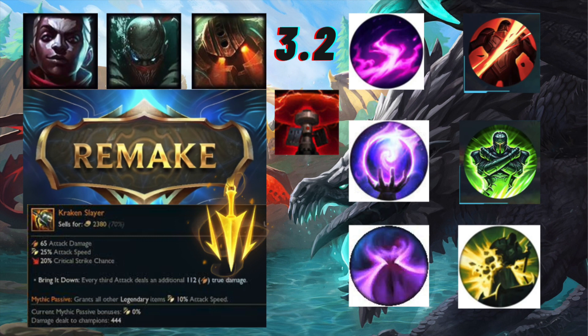Think something like a Kennen top, a Gragas jungle, and a normal mid lane mage - maybe three huge sources of AP damage. I can see someone taking Nullifying Orb as a counter rune to an AP-heavy team, but aside from that I don't think it's going to be too good.